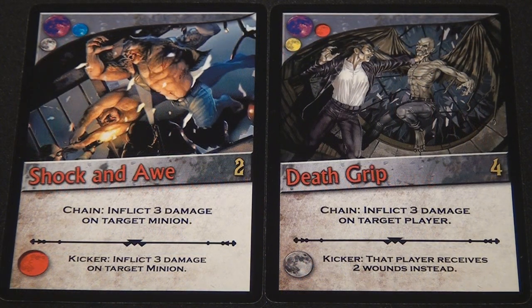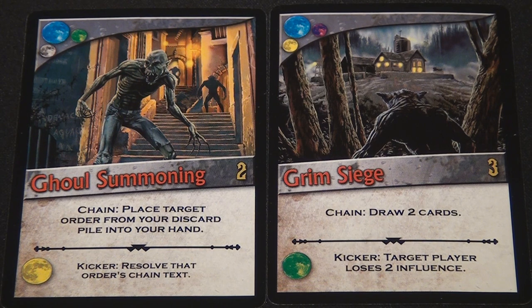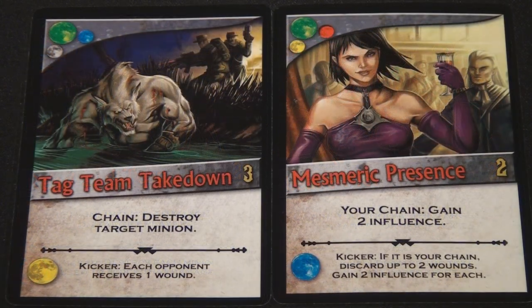We'll talk more about these chains as we get into the gameplay and mechanics. Purchasing and using these actions are essential to creating links and longer combinations of chains, as well as directly damaging other players and their minions in play.